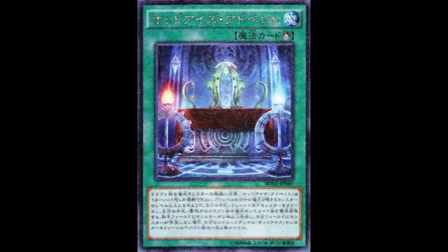It doesn't have to be just for Gravity Dragon — it can be used for any Dragon-type ritual monster. So what deck has Dragon-type rituals? Red-Eyes. Splashing a little bit of ritual into the Red-Eyes deck makes it just a tad bit better. You can summon the monster from your hand or graveyard.